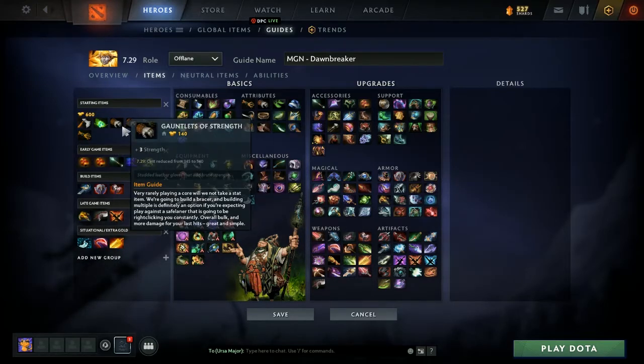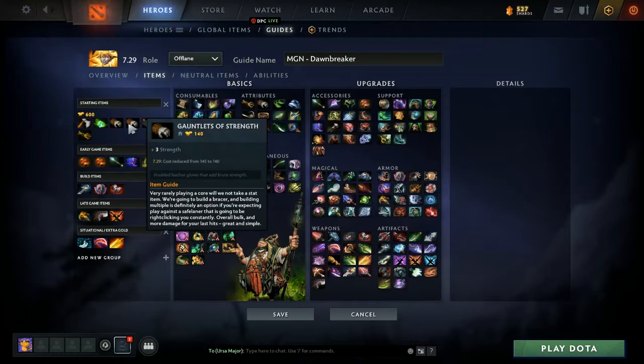The next two items are Gauntlets of Strength — some stat sticks. We get plus three strength, so we get plus three damage, some more health, and some more health regen. Helps us stay alive. If we're staying alive longer, we're staying in our lane longer, annoying the safe lane longer, and getting more gold with no downtime from deaths.